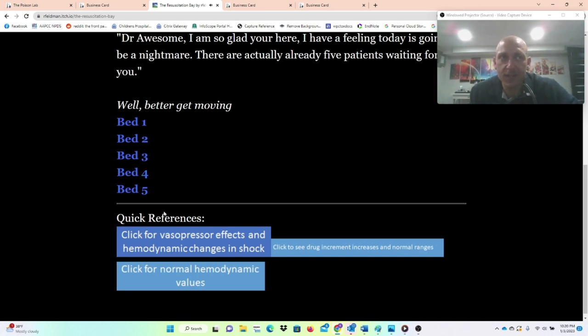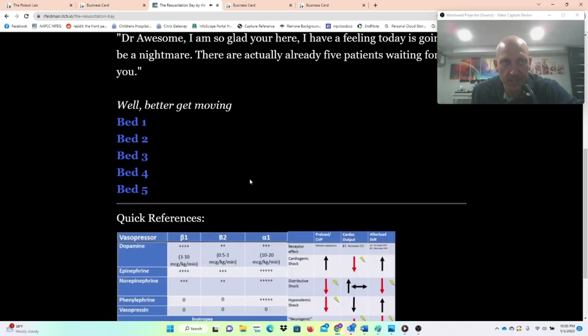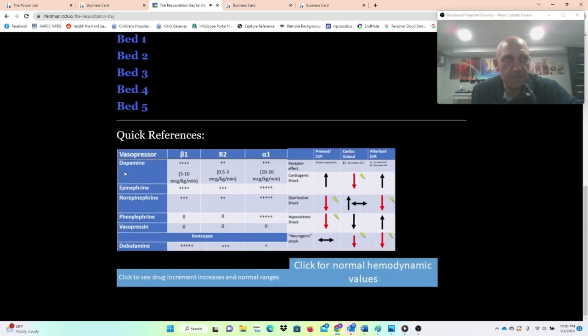With you throughout the entire time, you're going to have these quick references. You have a click for vasopressor effects and hemodynamic changes in shock. You can see how the different vasopressors work — for instance, epi is 4-plus at beta-1, norepi is 3-plus at beta-1, and epi is 3-plus at beta. It shows you their relative potencies at the different adrenergic receptors in the cardiovascular system.